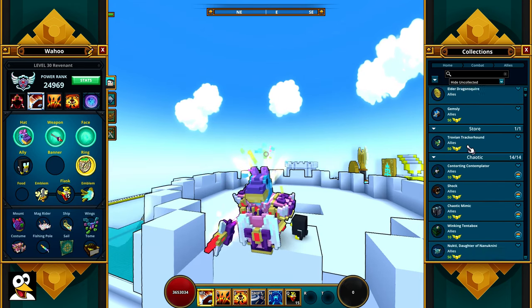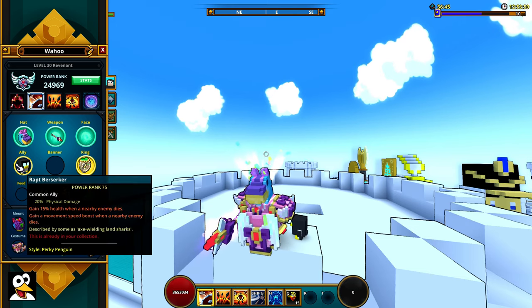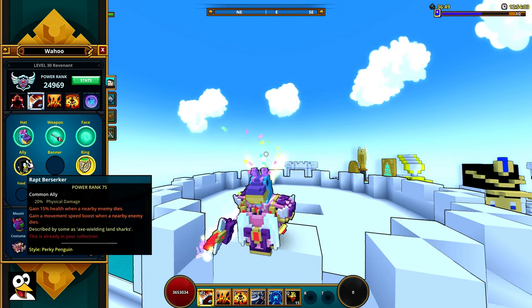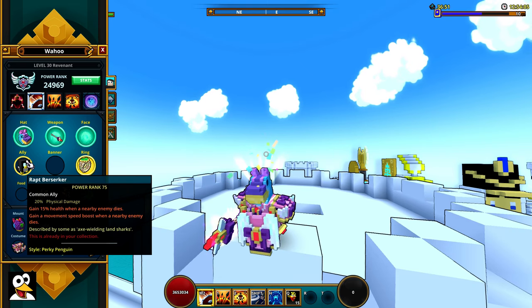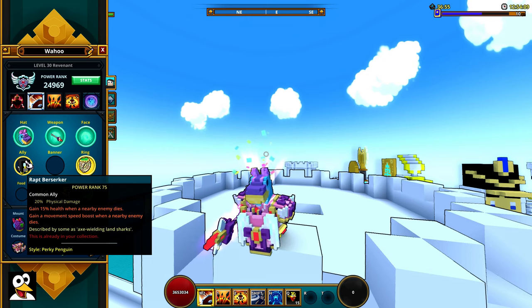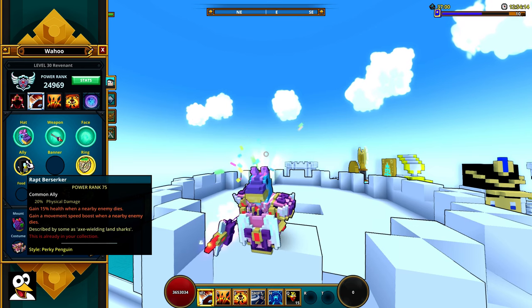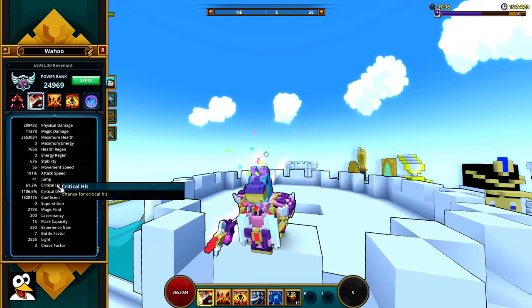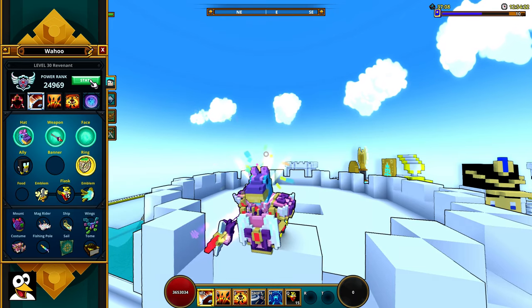For allies, you want to use the Wrapped Berserker — that's really the only one you want. Or any ally that gives you around 20% physical damage, or physical damage in general, is what you're looking for. Don't really look for anything else besides that. Check what your current stats are to determine what you need.